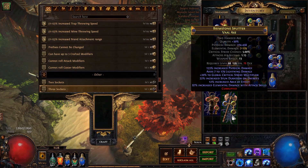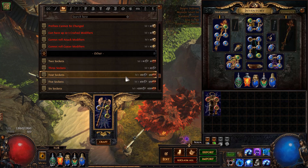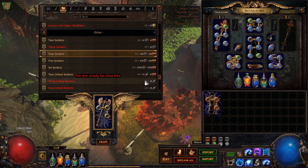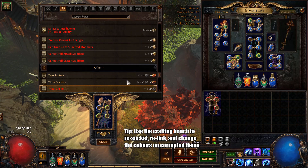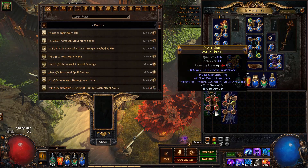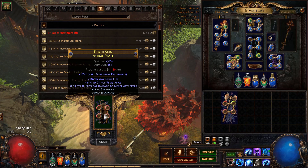Another thing you might not know: if you've got a corrupted item and the socket colors are wrong, you can actually use the bench to add sockets and change the colors. The only difference is it's going to cost you an equivalent amount of Vaal Orbs instead of Jewellers, Fusings, or Chromes. So this item with three sockets — I can go here, now it's got four sockets. Costs a bit extra but it's well worth it.